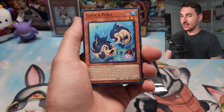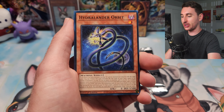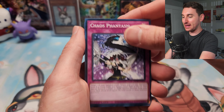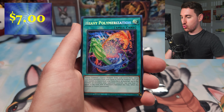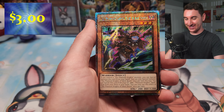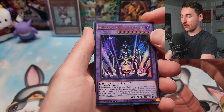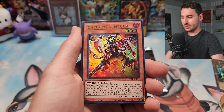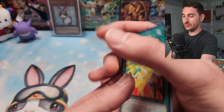Booster pack number two. This set encompasses a lot of products — like eight boxes worth of stuff, plus a mini set of extra cards, alt arts, and the quarter-century cards. Basically ten mini sets in one. We got Draco Utopian Aura, heavy palmarization — one of the TCG exclusive cards in this product. Silent Boots is our next QCR, looking really cool. Geo Kraken and Rescue Ace Impulse as ultras.